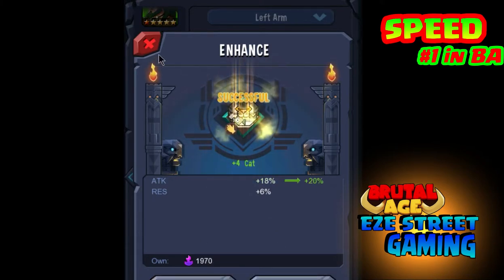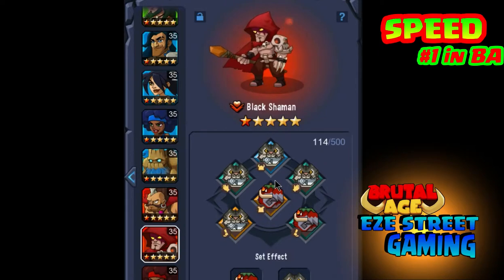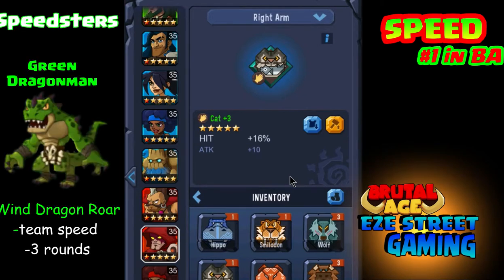The Cat War Pattern gives a 25% speed increase, and you need four for the war pattern. So it's a pretty big investment — you have to use four cats to get the full benefit. Make sure you don't break up the Cat War Pattern; don't use three because you're not gonna get the benefits. Use all four.